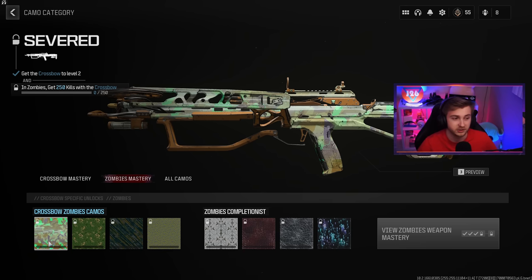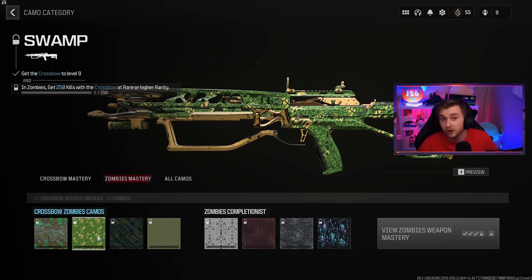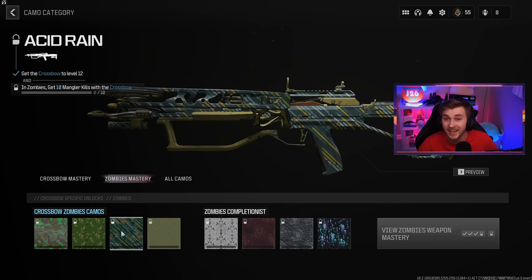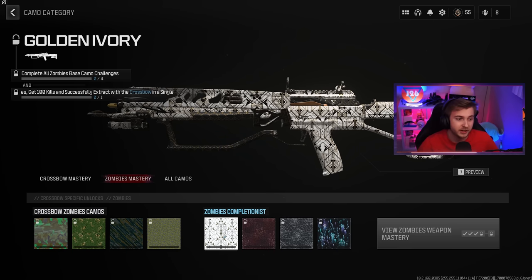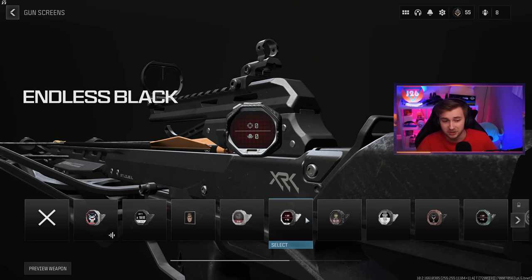These are the ones with the thermite tips, but the devs had to have known that this weapon is broken just by looking at the camo challenges. To start out, we need 250 kills with it, which is just basic — every gun has that. But then we need 250 kills with rare or higher rarity, then 10 mangler kills, so we're going to need to be in some higher tier zones or be doing bounties. And then for the last one, we need 50 armored zombie kills, and armored zombies only start spawning once you get to the tier two and tier three zones. Once all that's done, if we get a hundred kills with it and extract, we'll get it golden ivory.